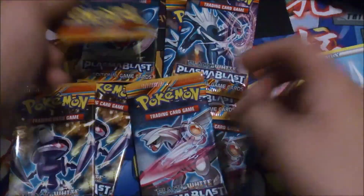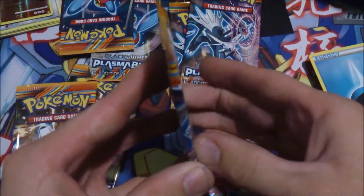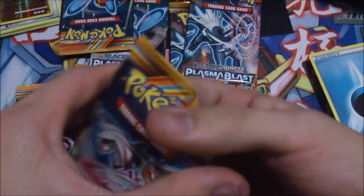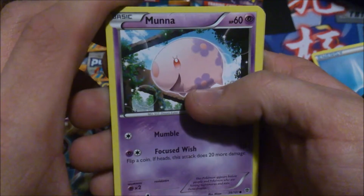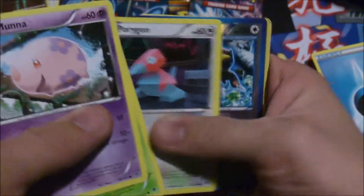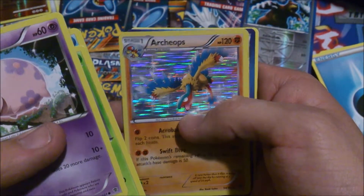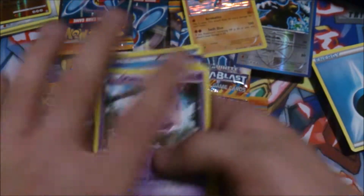I believe we got two of each Pokémon art pack, so let's save Genesect for last. First pack — we have Munna, Shelmet, Snover, Ducklett, Porygon, Ursaring. A Holo — Aerodactyl I guess. Plasma Energy, Silver Mirror, and Ultra Ball.